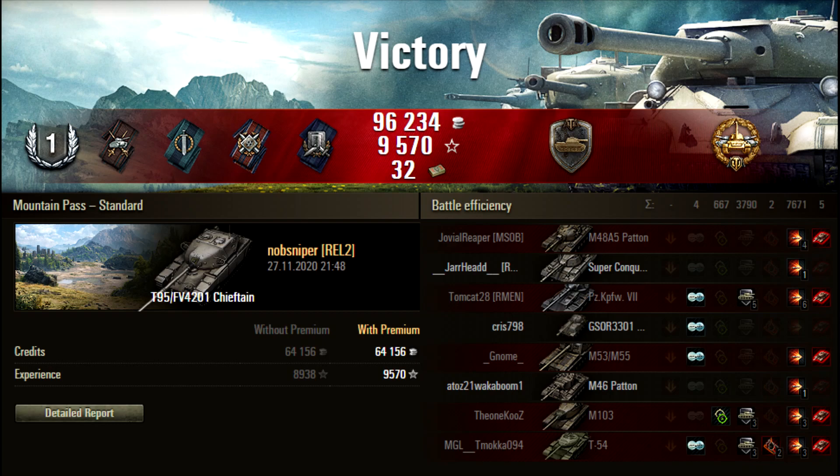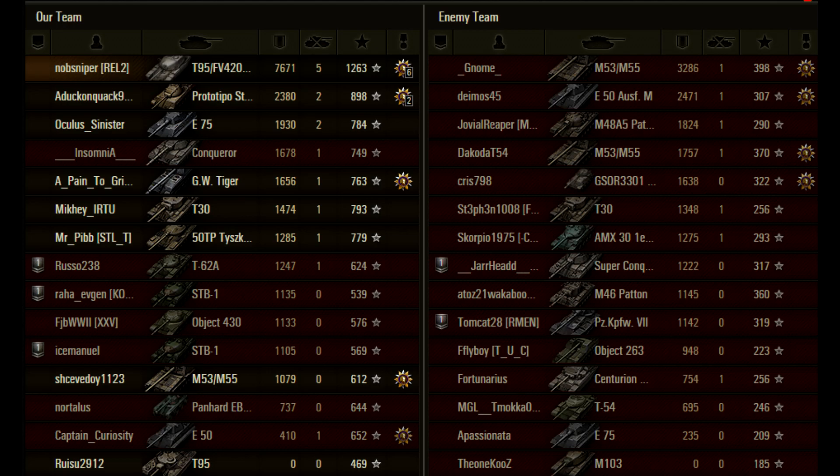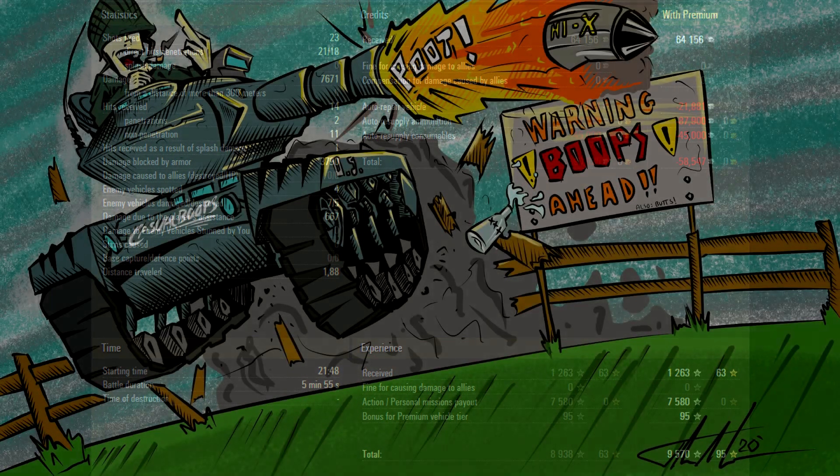At the end of the game, Nobsniper manages 7,600 damage, five kills, 3,700 damage blocked. This was a case study in how not to deal with a Chieftain. He gets a Steel Wall because obviously, and a High Caliber — but only a First Class because a lot of targets were tier 9s, and the ace requirements for this tank are sky-high since very good players have it. That lands him 1,263 base XP, which is excellent for tier 10. Because he was shooting a lot of premium rounds he ended up costing himself 58,000 credits.